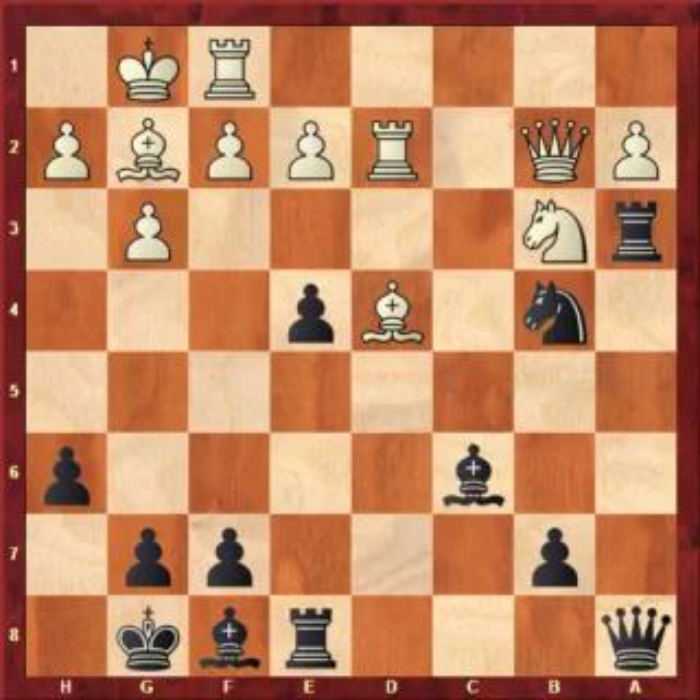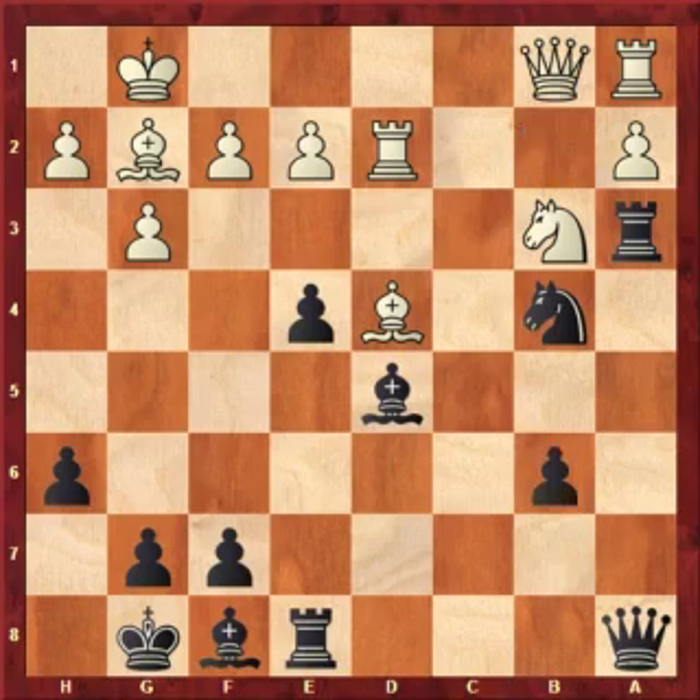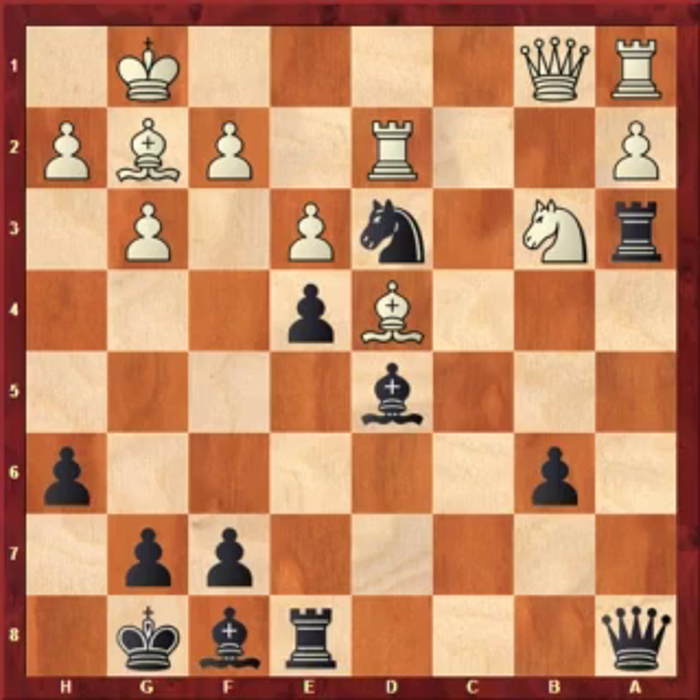Back to the game. Ra1 was played. Now Black played Bd5, adding more pressure against a2. White played Qb1, and Black played the move b6 — with the idea of playing e3. White plays e3 and the knight comes into d3. Rook back to d1, and now Black plays b5. The b-pawn is adding to the pressure Black is building on the queenside.